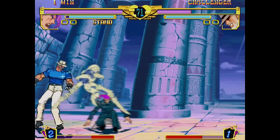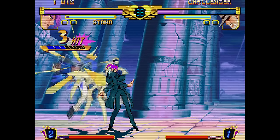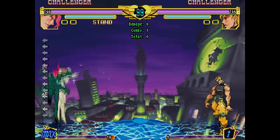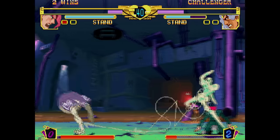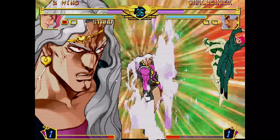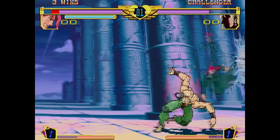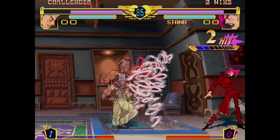By himself, Kakyoin packs decent normals and movement, but things get crazy when Hierophant is out. Besides getting access to a double jump, Kakyoin also has infinite air dashes while his stand is out — and yeah, it's as dumb as it sounds, especially since he already has great air normals useful for instant air dash setups. His stand's long range gives him the best anti-air in the game and lots of incredibly strong pokes, giving him great neutral and making him one of the trickiest characters to play around. Despite how far they can hit, his normals are also very fast.